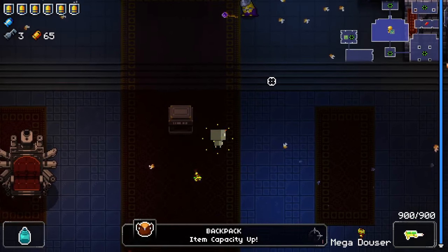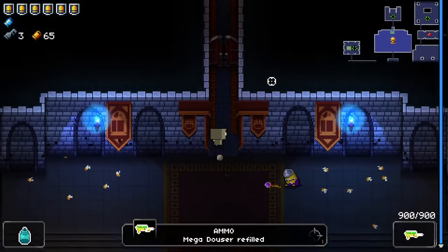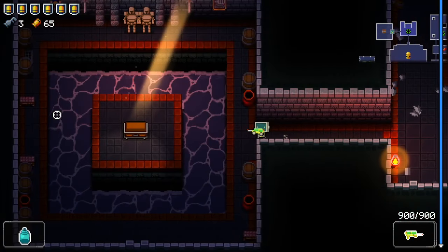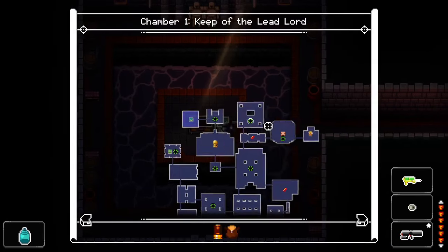Backpack — we can refill that. Action capacity up. It's also very tempting to just blank in here. The luck is going well — door luck, let's go! It's finally happening.